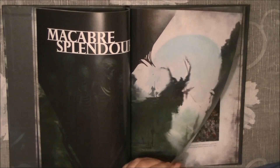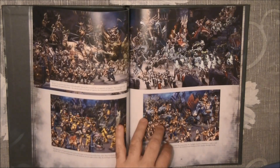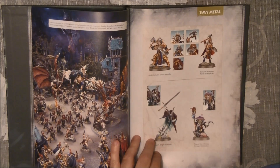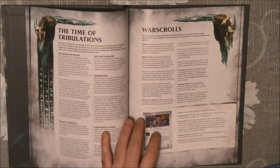Then we go to the Macabre Splendor, which is the showcase section. We have a lot of undead models here — it's quite nice. Then we have the new miniatures painted by Heavy Metal. Then we go to the Rise of the Damage section where we have the rules for this campaign.